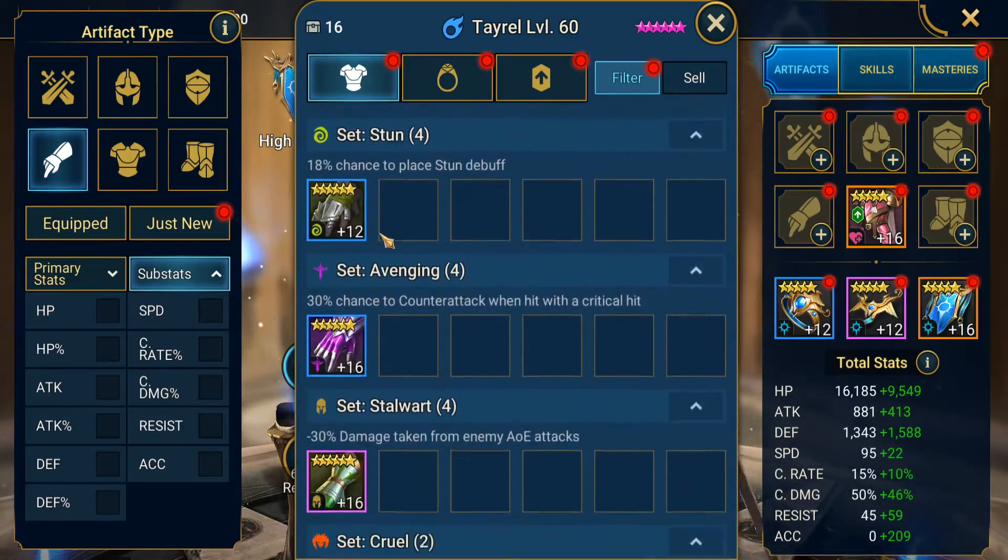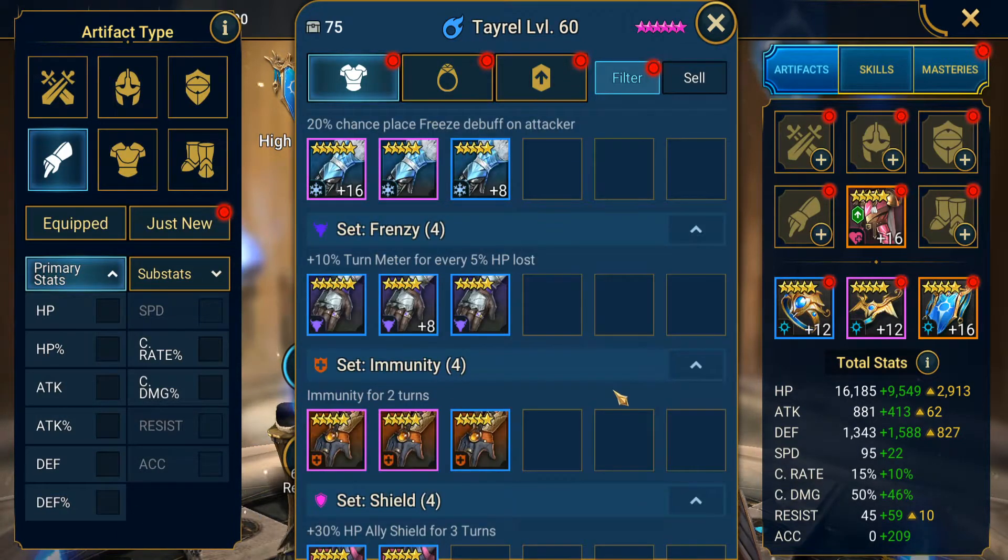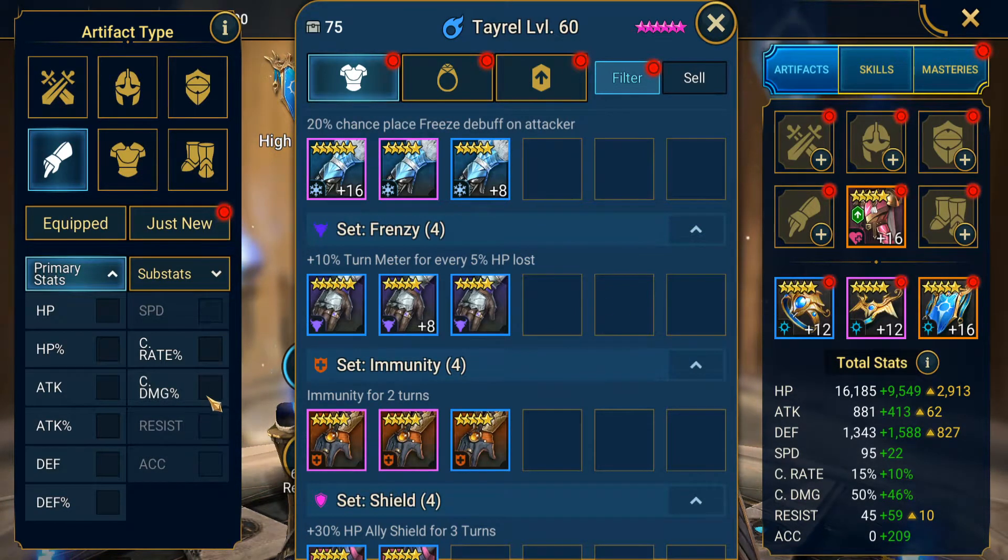We're going to go with crit damage gloves. There are three stages of gearing someone: early stage you'll probably go defense percentage gloves; after you can get enough defense from other stats, you go crit rate gloves to get 100% crit rate; and after that, once you can get 100% crit rate from all your other gear and enough defense, you go crit damage.